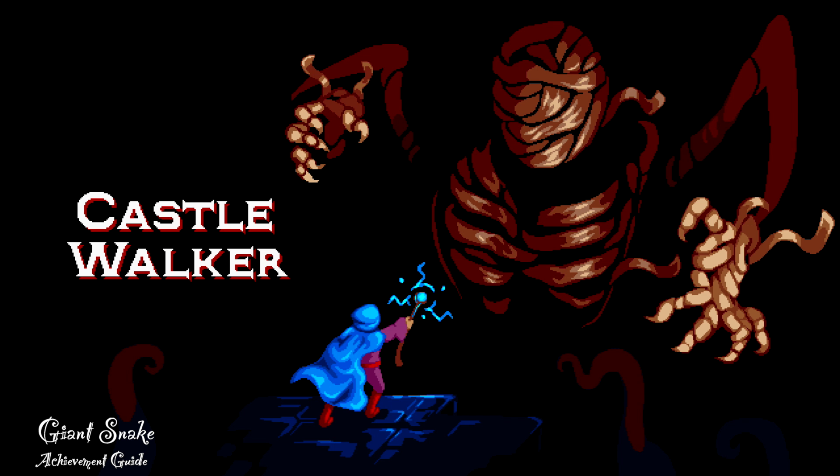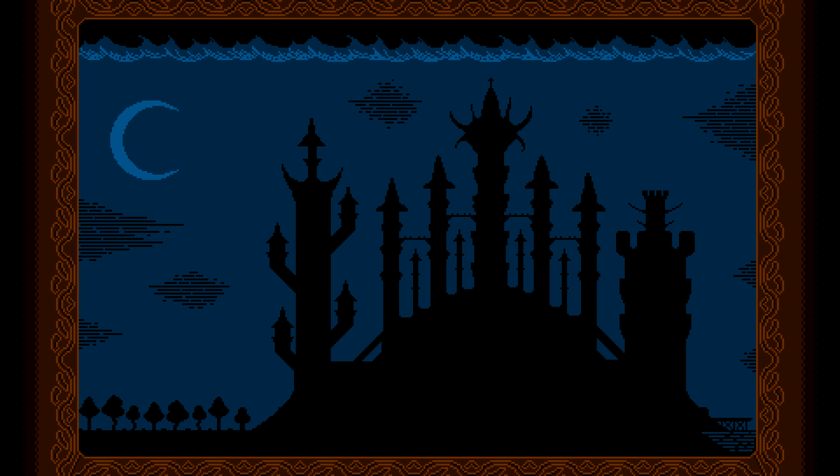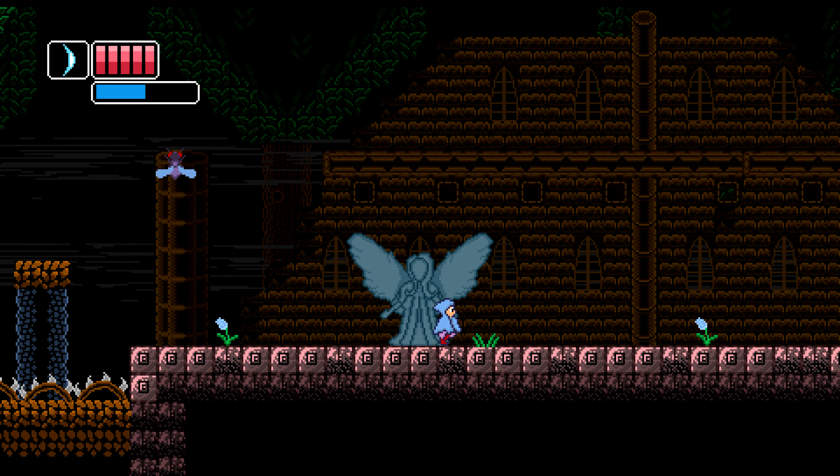Hi everybody, Sean here from Gimmeag.com. Here we are today back in Castle Walker going for the giant snake achievement. This is to defeat the mini boss during stage 2, and it's going to take place during the end of the stage after you get past this checkpoint right here.